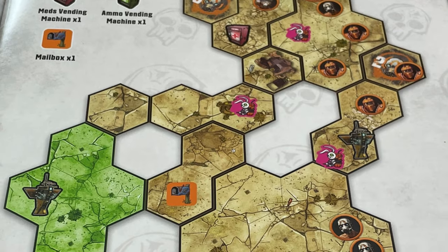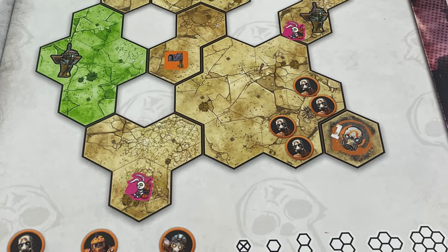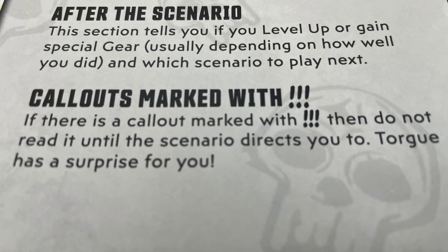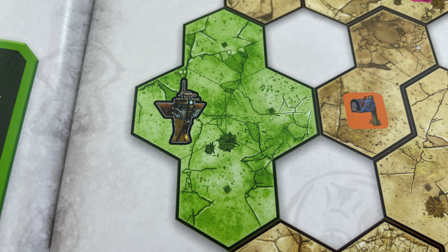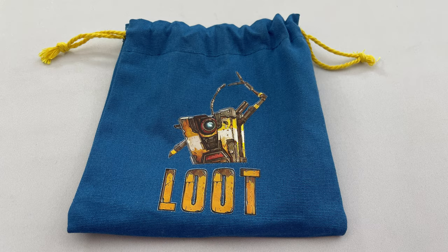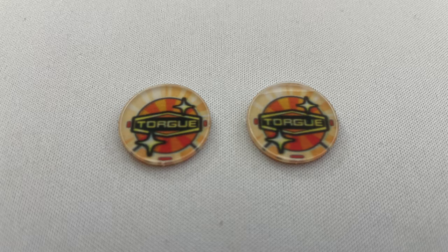Set up scenario 1. The scenario book shows which tiles to use and how they are orientated, and also shows which tokens and minis to place in the arena. When setting up a scenario, look out for call-outs marked with three exclamation marks — try not to read these until the scenario tells you to. Place the Vault Hunter minis in the arena next to the New-U station, shown in the green starting zone. Place the starting cash stated in the scenario near the board — this is $1,000 in scenario 1 — along with all the dice. Put the loot tokens in the Claptrap bag and mix them up. Note: legendary loot tokens are not actual loot tokens and never go in the bag.